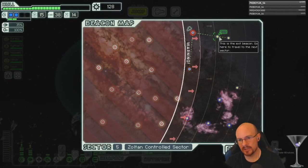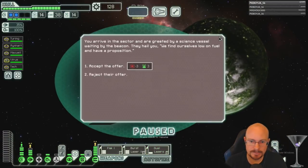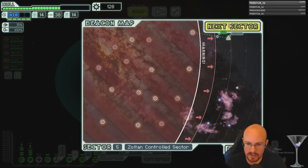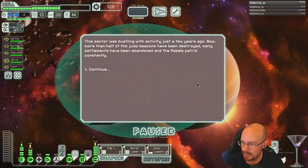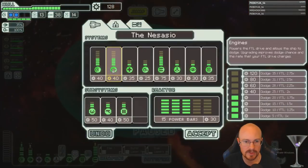I can get third shield now. I'm going to get power first so our dodges are good. That is not a deal we care about. No early store — let's get the third shield. Actually, let's get power first.